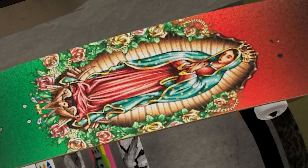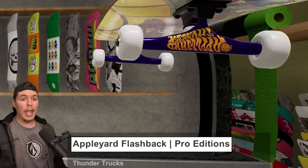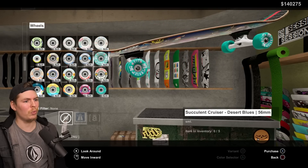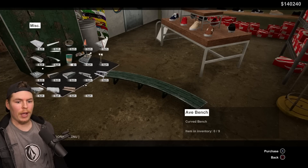We've got the Crux trucks, Tensor mag lights, Thunder trucks, and Venture trucks. There are also some cruiser wheels — I swear these weren't here before — and some Spitfire wheels. And we should have a couple of new DIY objects to buy as well.